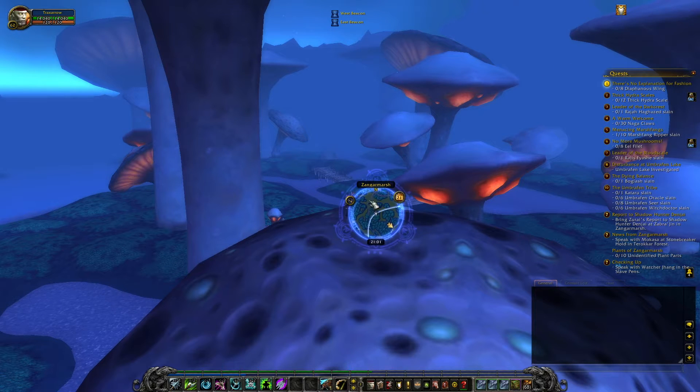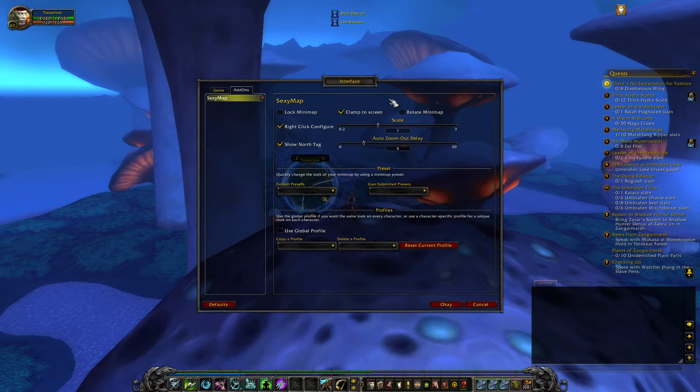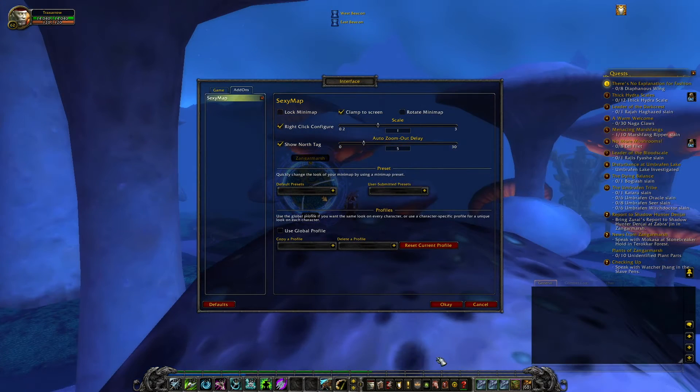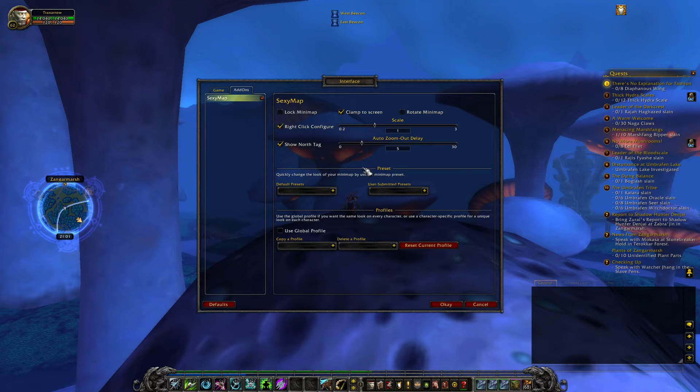Reloading is done. This is what you see - the default SexyMap look. No tracking with middle mouse button, and if you press the right button it will show the setup menu. The only problem here is you can't change the position of the screen, so you have to go out again. In my case, put it to the side. What we have here is clamp on the screen.